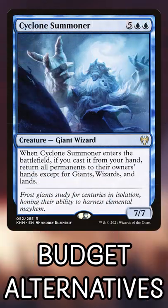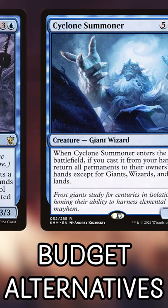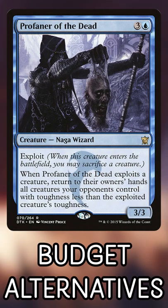Crusher Tentacles leaves you with an 8/8, Cyclone Summoner won't bounce your giants or wizards, and Profaner of the Dead is totally one-sided. Just make sure you sack a big creature.